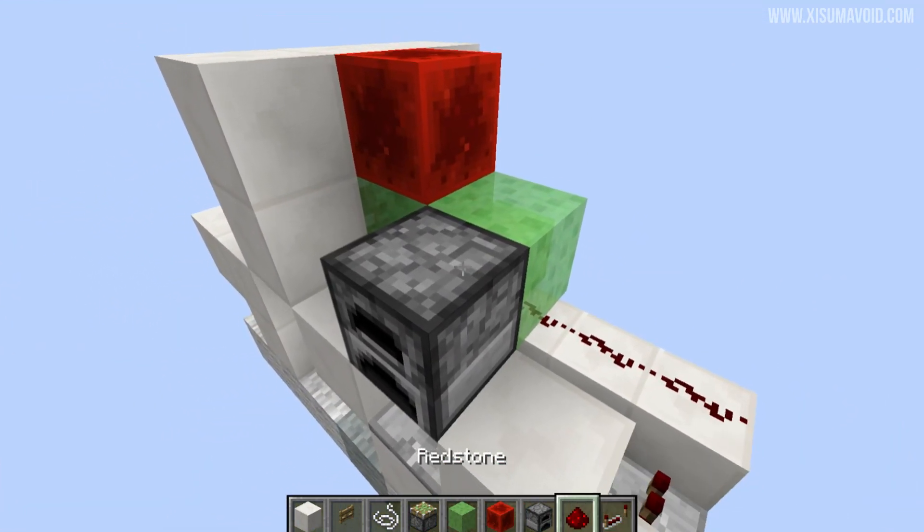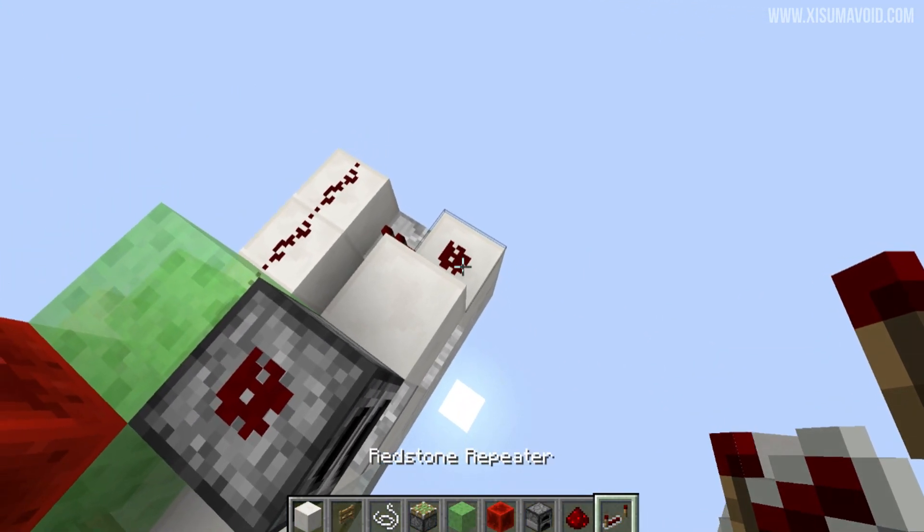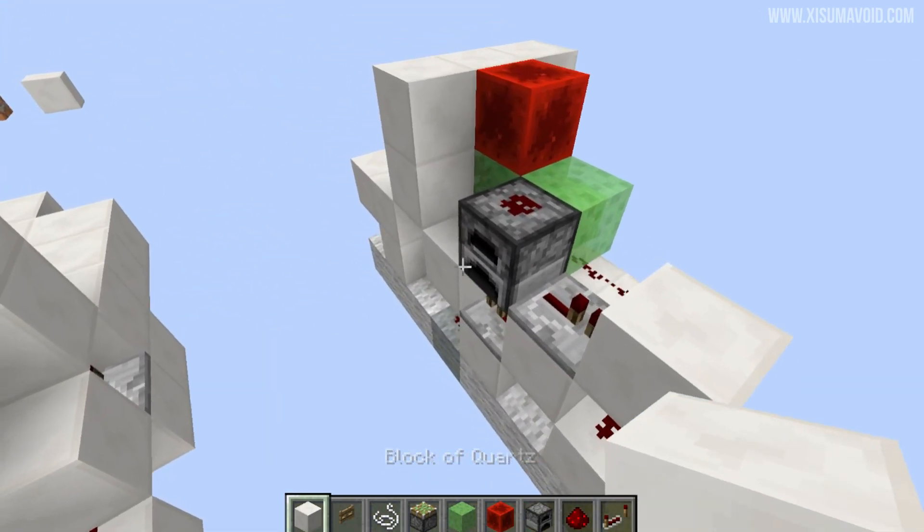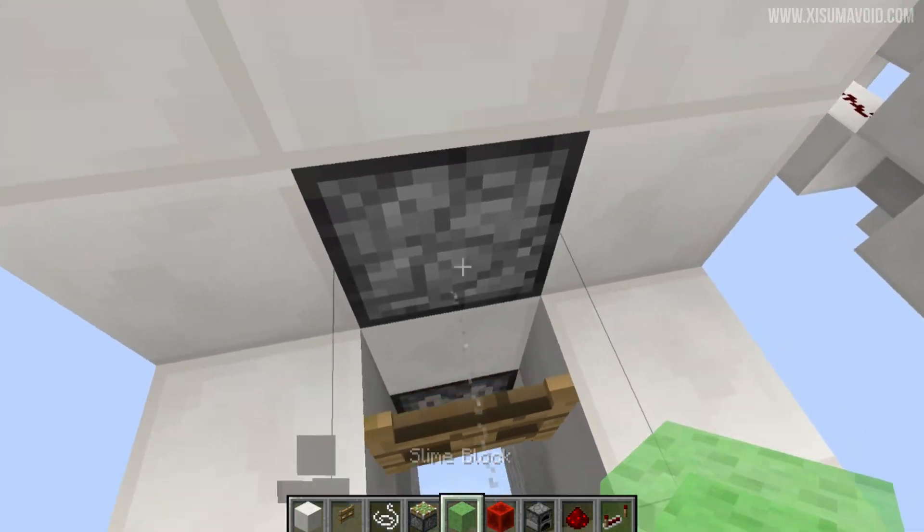Then put two slime blocks back here, a redstone block on top, a furnace to the side with a piece of redstone on top of it, then a repeater pointing out of it onto a block that we place above this redstone. Now this thing is ready to go.